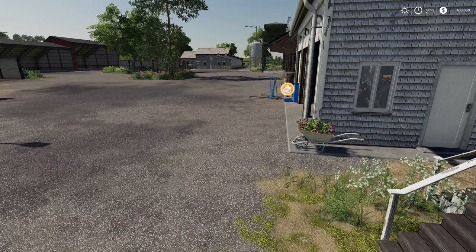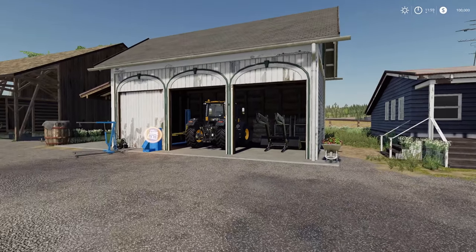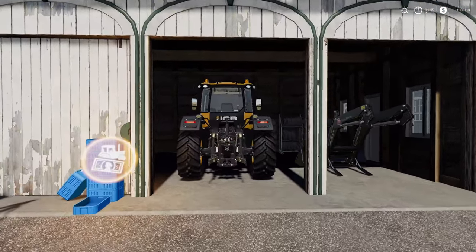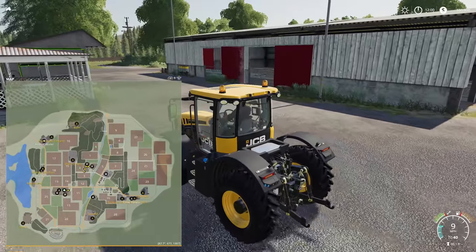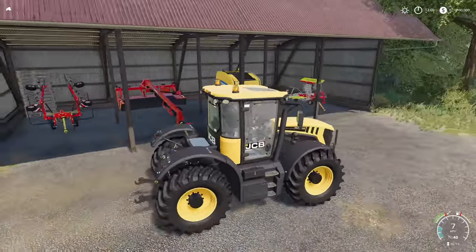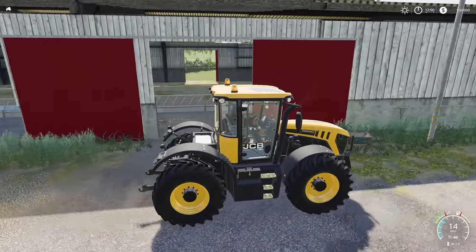We're doing our map tour today in New Farmer mode so you can see everything. We start right at our house. You'll see a lot of things that look very familiar because this is an American map - they've got stuff from quite a few different maps, some prefab stuff, but a lot of good stuff going on. Let's jump in the JCB. We've got two farms - we are on the pigs and cow farm with all kinds of equipment.